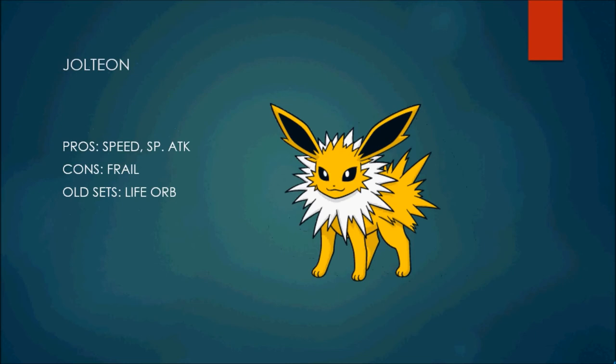The next Pokémon on the list is Jolteon. Jolteon has great speed — base 130 — and pretty good special attack — base 110 — which is decent. Its main con is that it's frail. It does have base 95 special defense, so it can take special hits a little better than physical hits, but base 60 HP is not really helping at all. The main set you saw with Jolteon was the Life Orb special attack set.